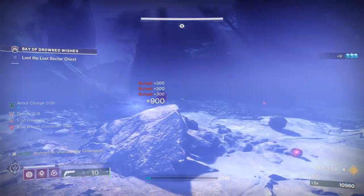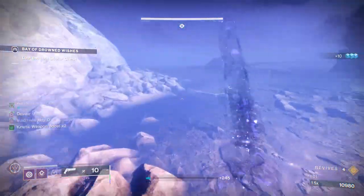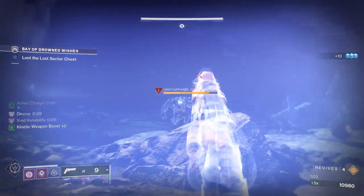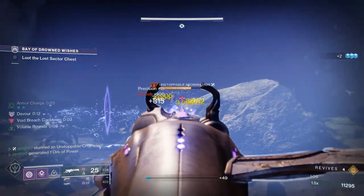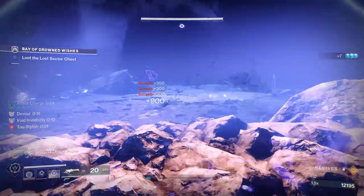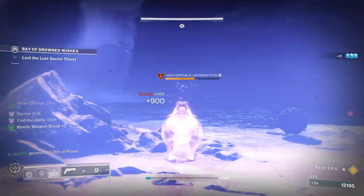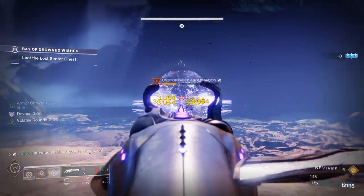We're just going to clear out these screebs. There are going to be several waves of screebs and another unstoppable champion. We're going to go invis because the unstoppable champion is no longer stunned, stun him again, do some damage, go back to the screebs, then back to the unstoppable. With this build we literally have infinite void buffs — overshield, devour, invis, and volatile rounds. Absolutely disgusting stuff.